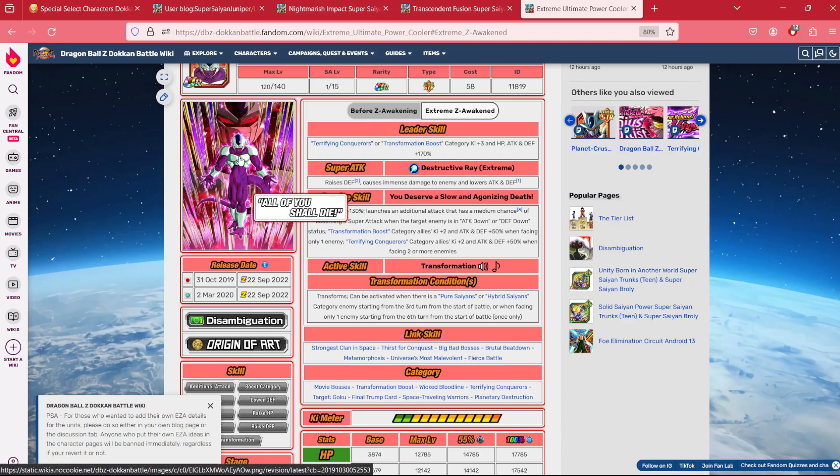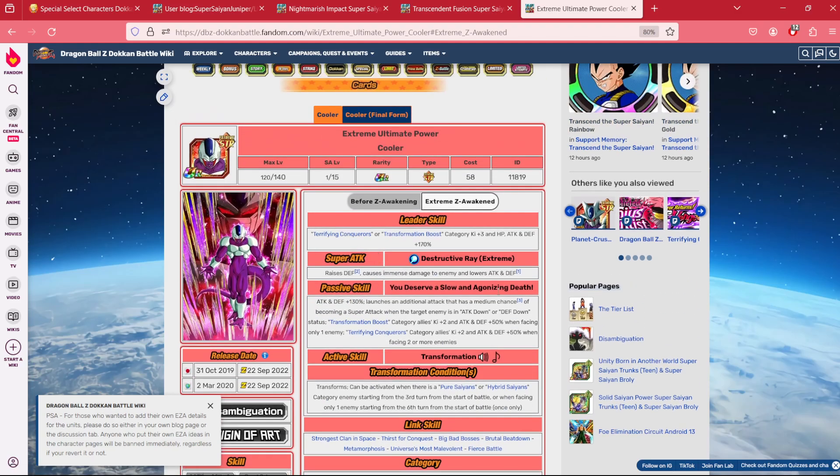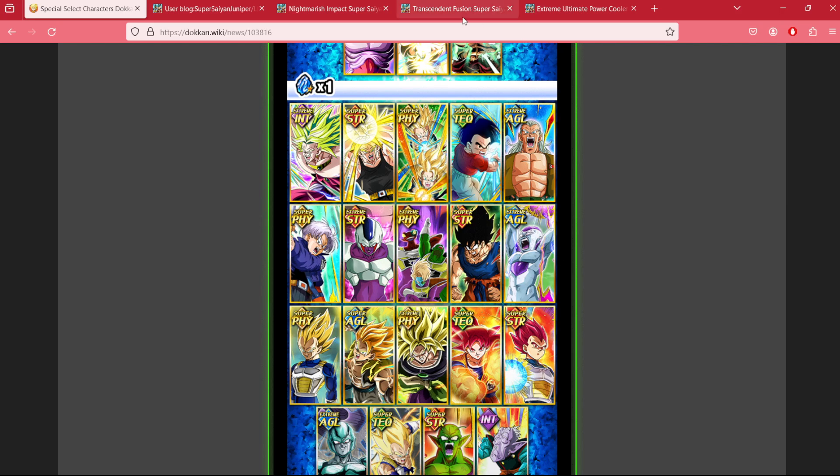If you don't have the STR Cooler — you weren't able to pick him up last anniversary, last worldwide, or with coins — now is your chance, especially if you're a newer player. If you're somebody who just picked up the LR Cooler during the worldwide celebration and didn't have a good supporting cast for him, well now, as a pay-to-play player, you have your shot.